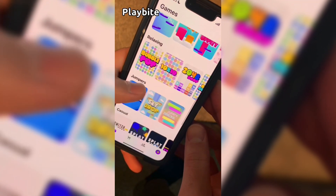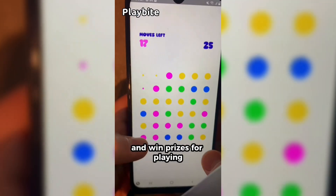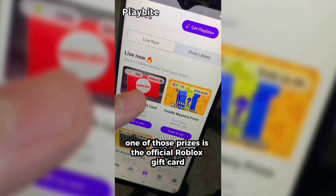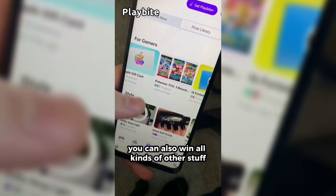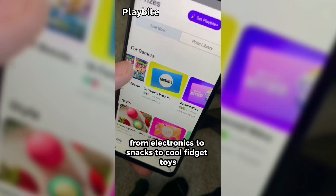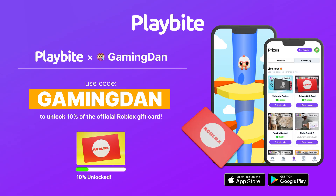But if you are ever in need of Robux, go ahead and download this app called Playbyte. It's like an arcade on your phone where you can play fun games and win prizes, including official Roblox gift cards, electronics, snacks, and fidget toys. Download Playbyte today — link down below — and use code GAMINGDAN to be 10% of the way to earning your first $10 Robux gift card.